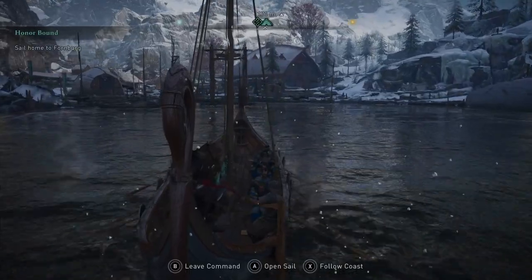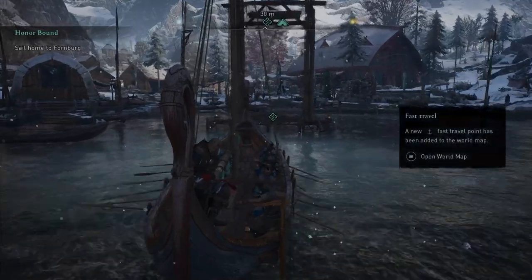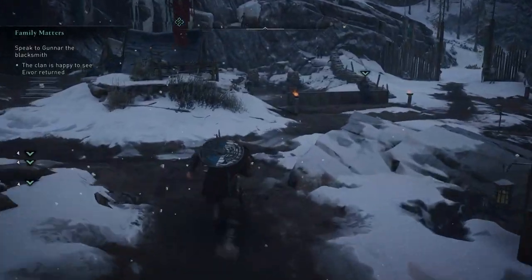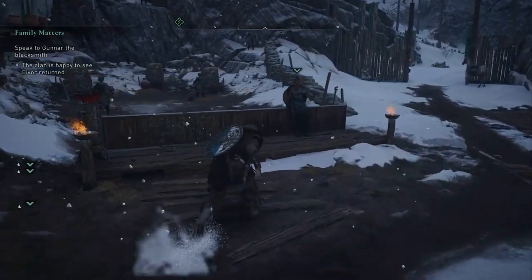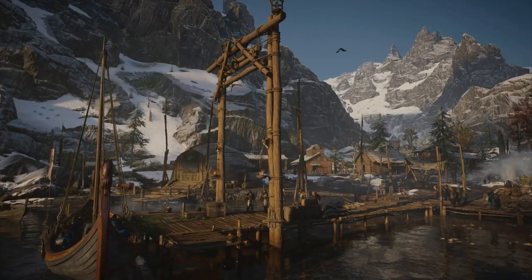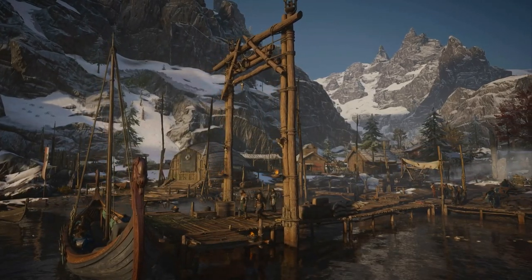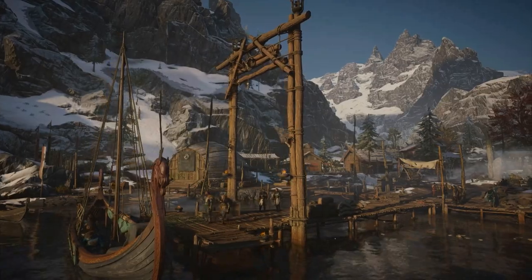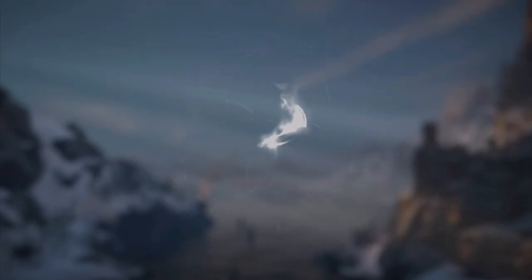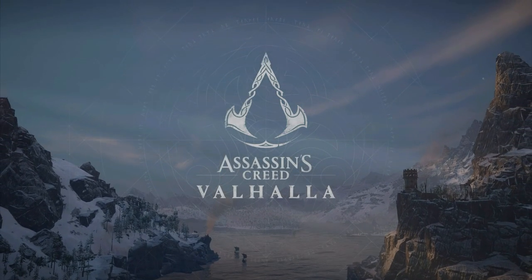You'll return to the Raven clan — that's Eivor's tribe settlement — which looks like it's ripped right out of the TV show Vikings. Now I want to avoid spoilers as much as possible, but the actual prologue of Valhalla will take roughly three hours before you see the game title appear. The events that take place during the prologue are insane and it sort of feels a little like the film Face Off.